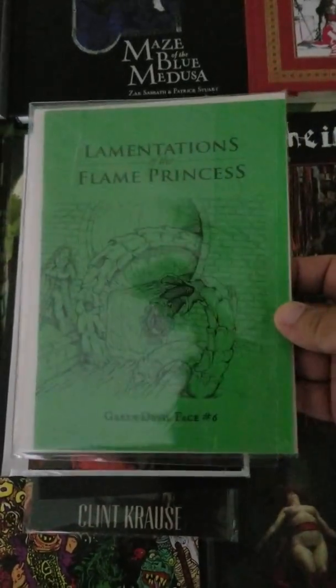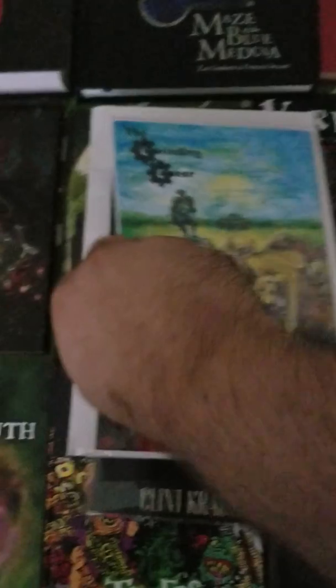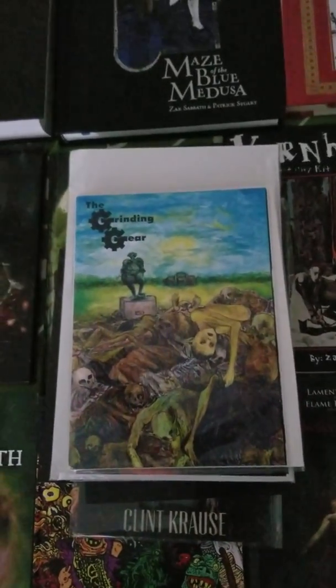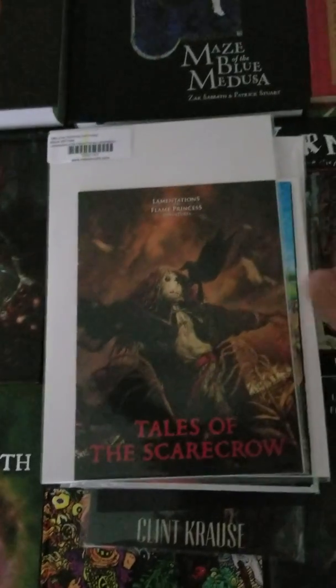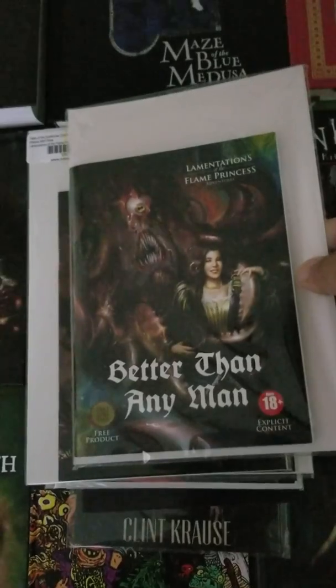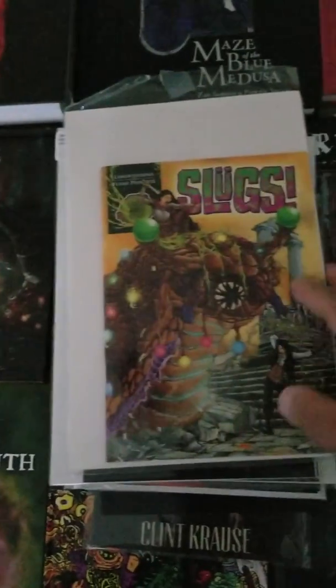It's kind of double packed. This is Green Devil Face number six, and the back end is the Grinding Gear. This is another double pack — of course it's No Better Than Any Man — and on the back is Slugs.